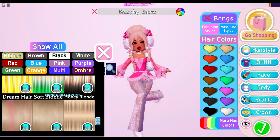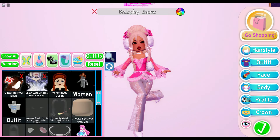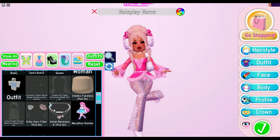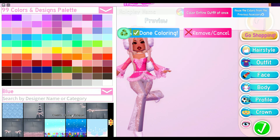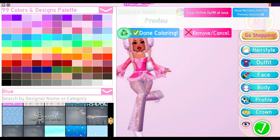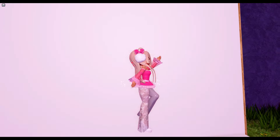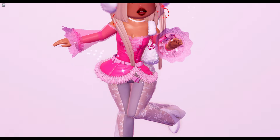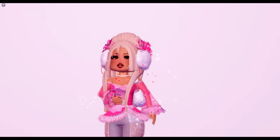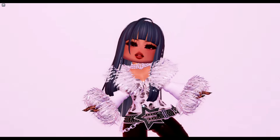For the hair I used 'Voluminous Queen,' for the bangs I used the gothic messy bangs, and for the hair color it's 'Sweet Vanilla Swirl' by Jelly Flavor 99. For the face and makeup, here it is. You'll be able to find this little pattern in the blue category — I'm pretty sure it's one of these two options. Here's a last look at this amazing outfit — I love it so much, it looks beautiful.